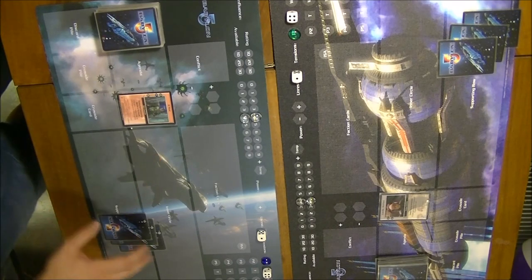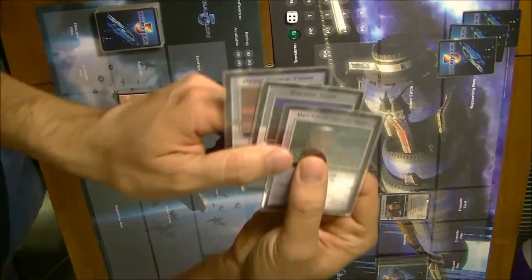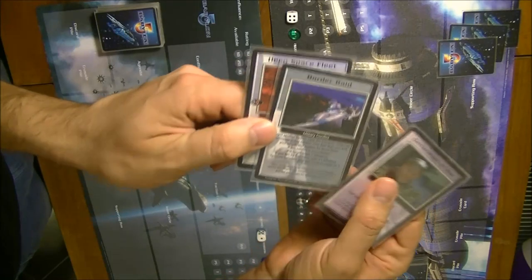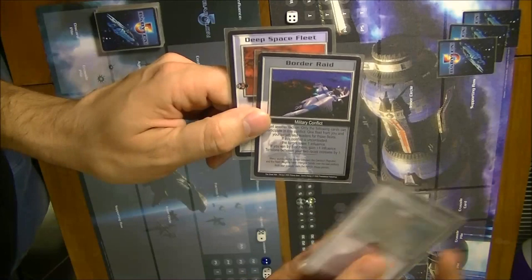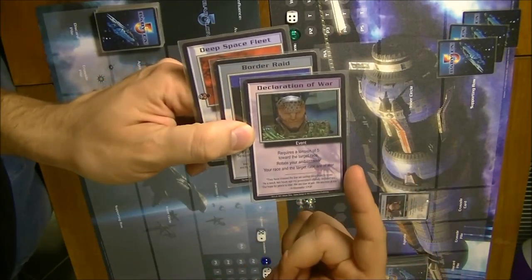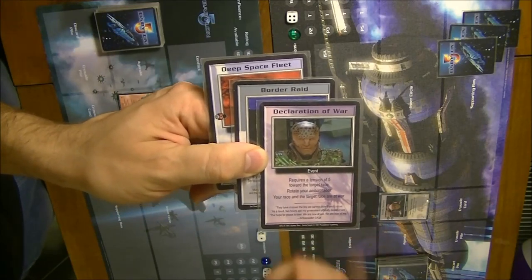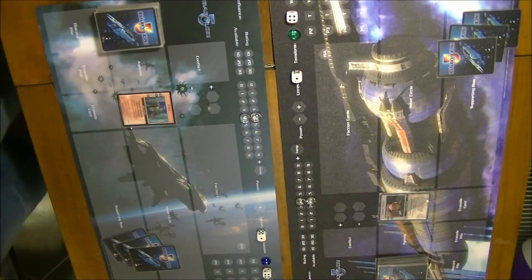For the Narn player I selected a rather nasty but quite funny opening. It's going to be Deep Space Fleet which costs only five, so I can put it into game really quickly. I have a Border Raid Conflict which I can use with the Deep Space Fleet, which increases our tensions to five — the stipulation requirement for playing the Declaration of War. So I'm going for a very nasty, very quick opening to get into war with the Centauri and just pummel them.